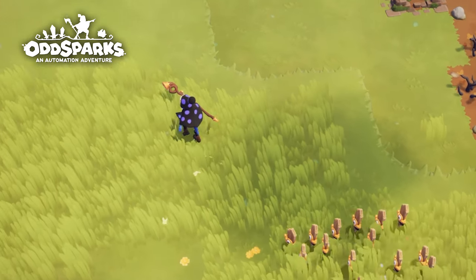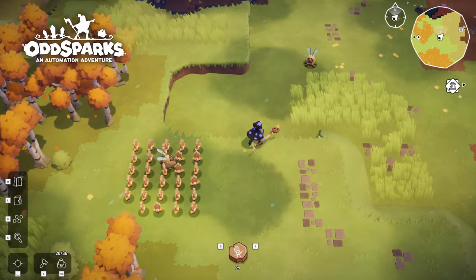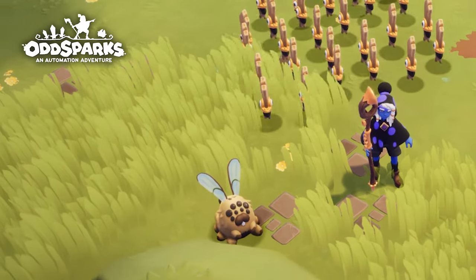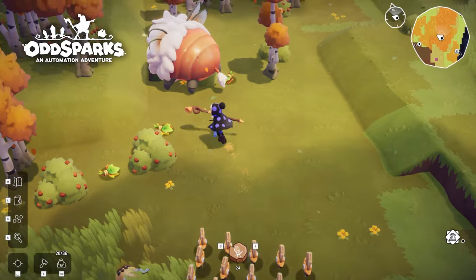When setting out on your adventure, you can find many odd creatures in the world of OddSparks. There are a few specimens that are sure to stand out. The Spunny is a Dosser creature — your sparks will have no trouble dealing with these harmless critters.